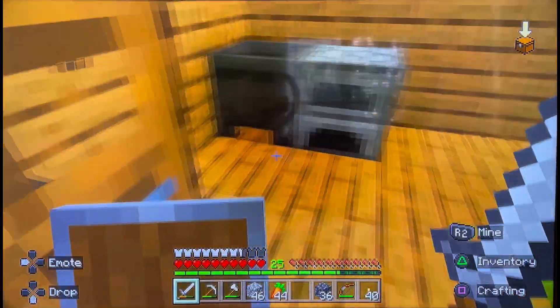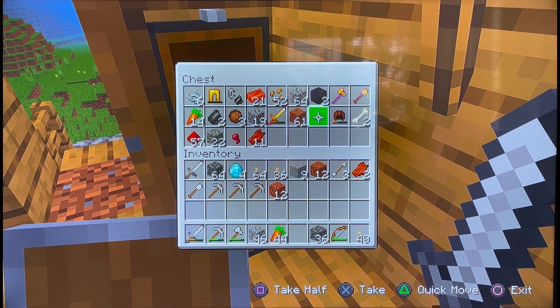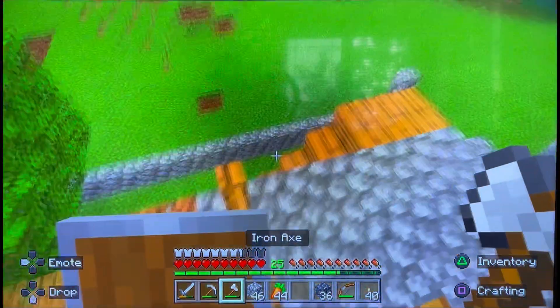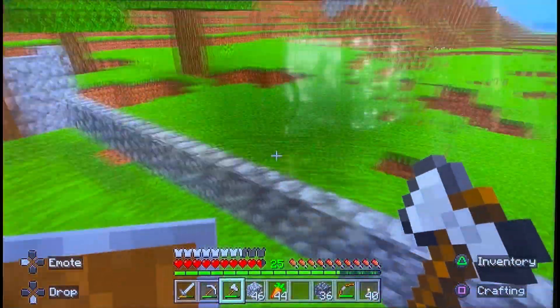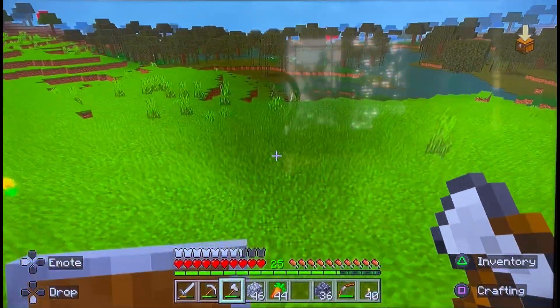Diamonds, you in here? Nope. Hi dog! You in here? Yep. All right, I don't have any sticks on me, so I'll just go and get some wood. I'll go to the swamp because I like my trees how they are and I don't want to cut them down.